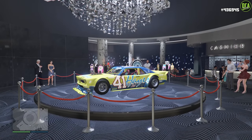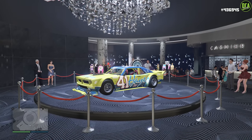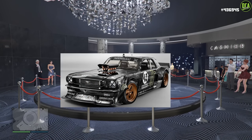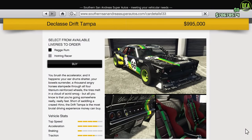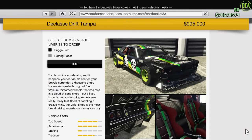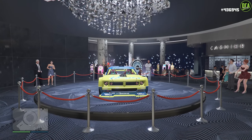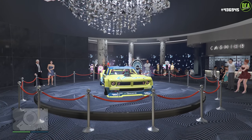In terms of the casino podium vehicle, we have the Drift Tampa. This vehicle is primarily based on the Hoonicorn Mustang — rest in peace, Ken Block. It has a normal price of just under a million dollars, which is pretty expensive, and it doesn't really offer any customization except for the liveries and the internal performance mods, unfortunately.